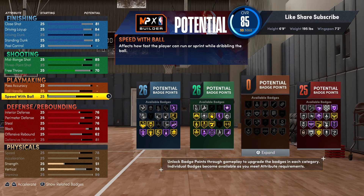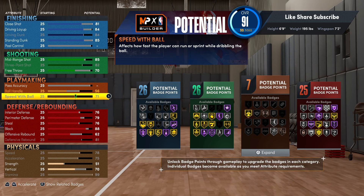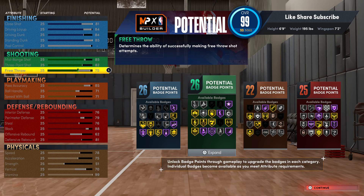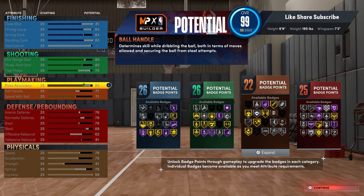For playmaking, you want to put up your speed with ball and you're gonna get 20-plus right there. Your ball handle you're gonna put at 71, and your pass accuracy you're gonna go crazy with - put that all the way up to 85. You got 25-plus badges in three areas and just a couple less than 25 in the fourth. You really got enough badge points to use these badges.